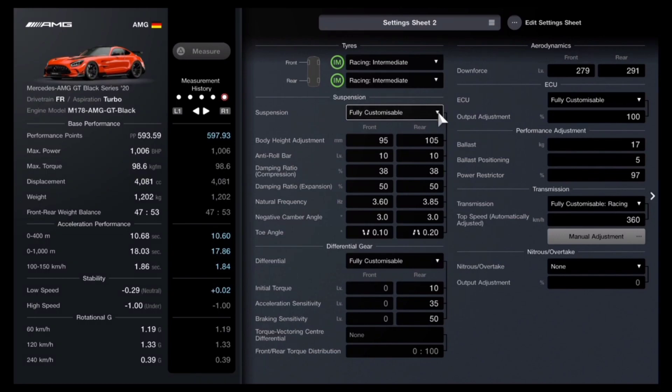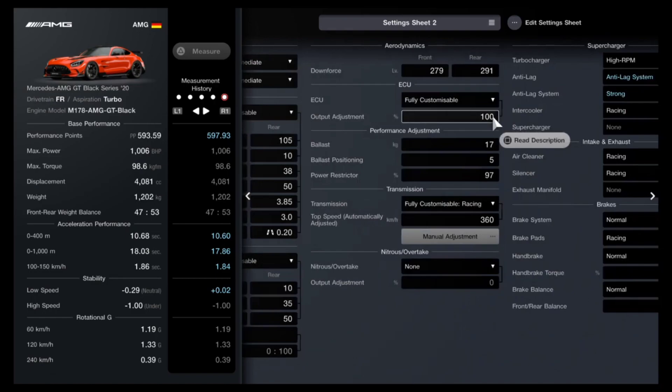Toe angle is 0.10 going outward and 0.20 going inward. Your differential you don't actually have to touch - you just need to have it installed. Downforce has to be at 279 in the front and 291 in the rear. Your ECU is maxed out at 100%. Your ballast is 17, balance positioning 5, and your power restrictor at 97.